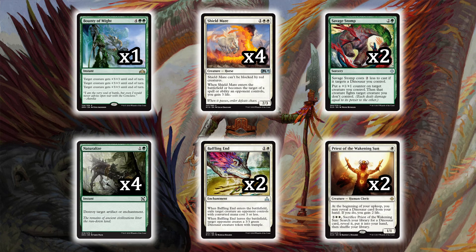We've got two more Baffling End if we really need to remove early-game three-or-less cost creatures. And last, two copies of Priest of the Waking Sun — one white, a 1/1 human cleric. At the beginning of your upkeep you may reveal a dino card from your hand; if you do, you gain two life. For five mana, you can sacrifice it to search your library for a dinosaur card, reveal it, and put it in your hand. When your deck is going long in that mid-range fight, you can clear the board and then go get the dinosaur you need. This is Curtis Spivey with your Bargain Budget Builds!